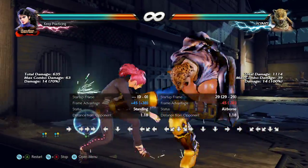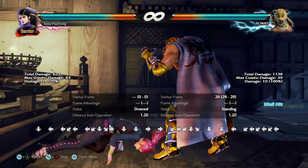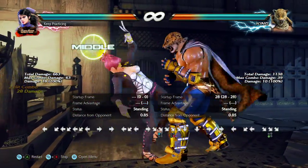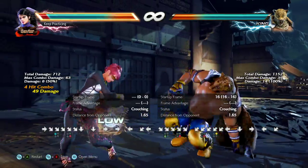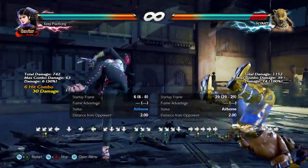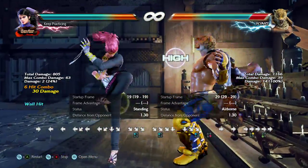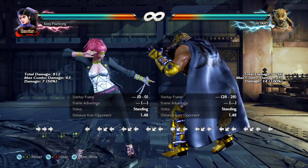Usually that first one's going to hit you — block the second but buffer the low parry. You'll get it if he goes mid — who cares. It does wall splat so be careful at the wall. And if he keeps doing it you're going to get a feel for when he goes mid. If you low parry him a couple times they'll usually stop, because it's just not actually that good.